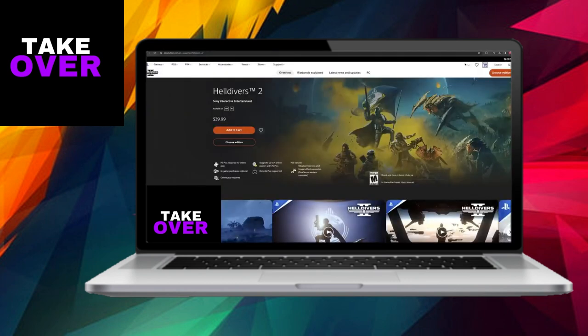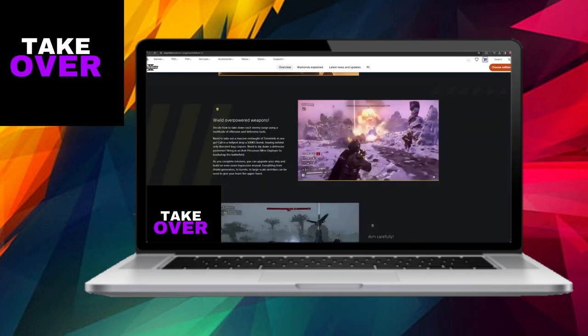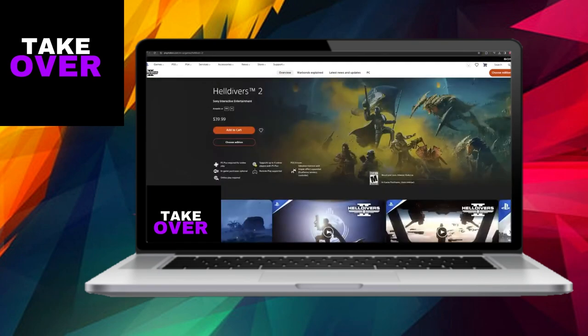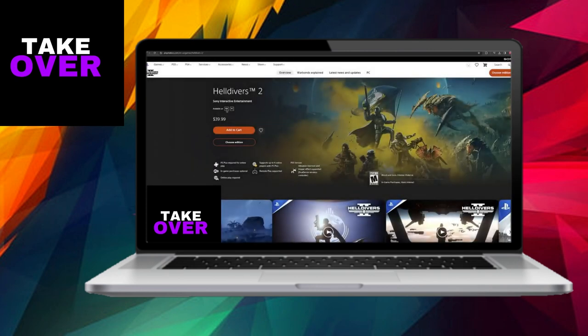Firstly, whether you visit the PlayStation Store website — like I'm showing here on PlayStation.com — or access it directly on your console, you'll find Helldivers 2 easily. Since it's a newly released title, you'll likely spot it among the most popular and recommended games. However, if you don't see it up front, don't fret. Simply utilize the search function to locate Helldivers 2.